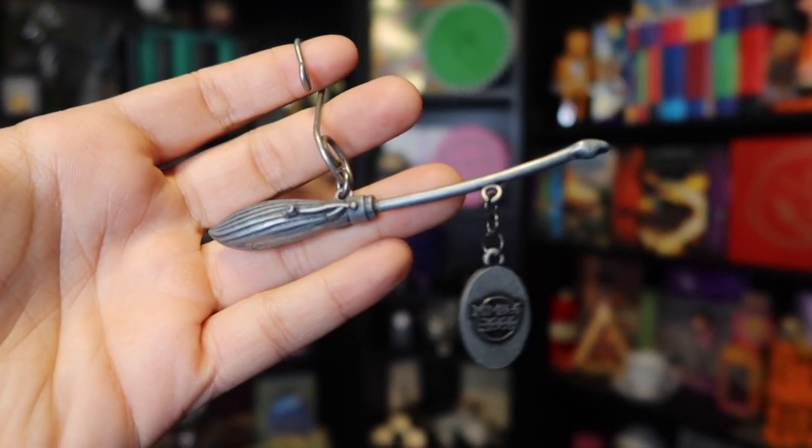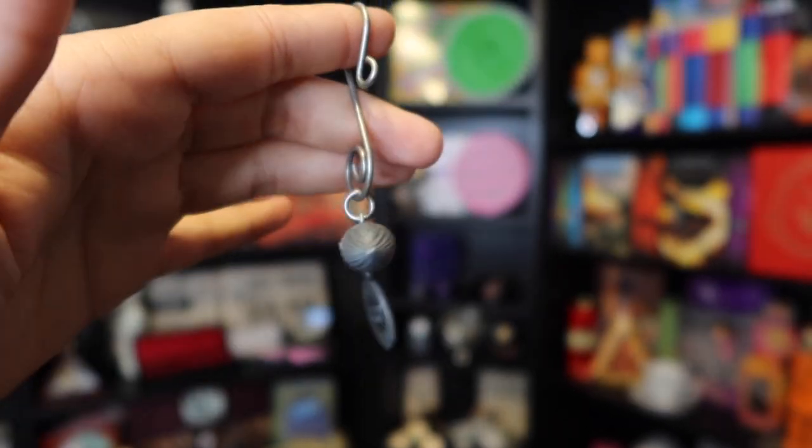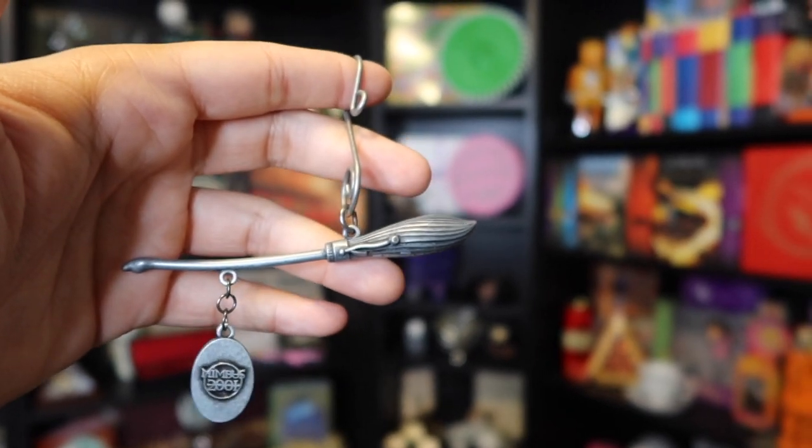These are the last two broomsticks. This is the Nimbus 2001 and it is gray — the other ones are gold and the Firebolt is rose gold, so this is the only silver one. It's again $19, so all the broomsticks are $19.